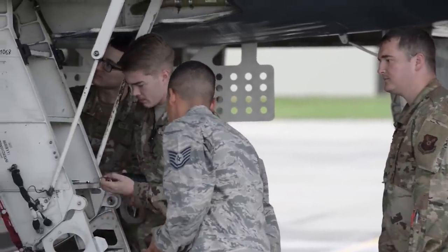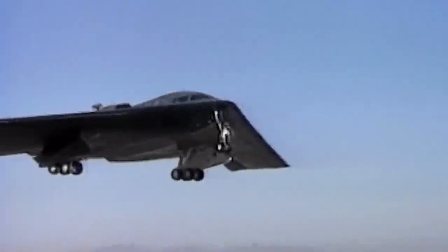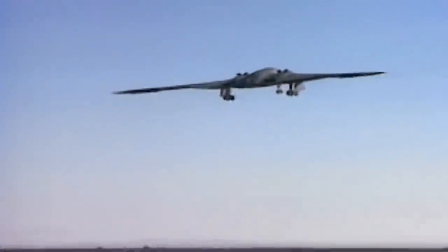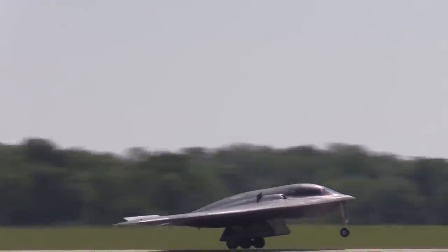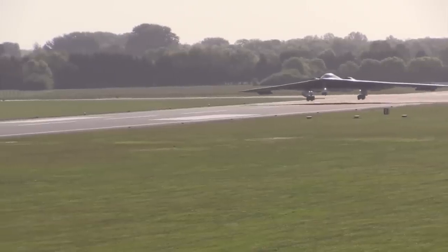During the flight, the springs that caused the left landing gear to break down were later found to produce 11% less tension than they should have and were likely obsolete. As a consequence of the sudden collapse, the stealth bomber skidded off the runway until it came to a full stop only one mile from the touchdown point, dragging the wing along the runway.